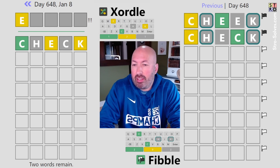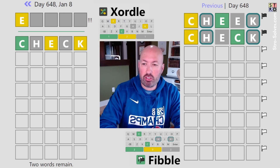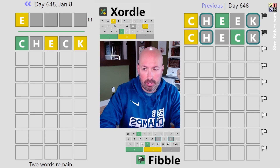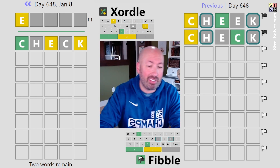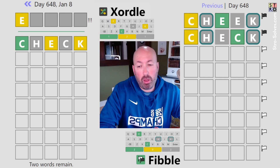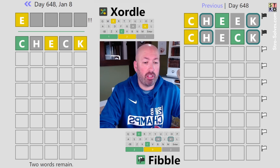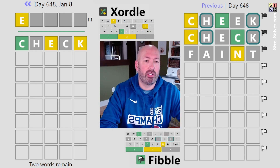Not too much to go off of there yet. It's interesting that the K is not at the end. A K and an E in new spots would be good for the Zordle; we could do a K and an E again potentially. I'm more interested in the C really, but the C isn't gonna help us on the Zordle. We could go with five new letters — it's not gonna be as helpful on the Fibble potentially, but it could be. Let's do 'faint' — five new letters, be a little crazy.